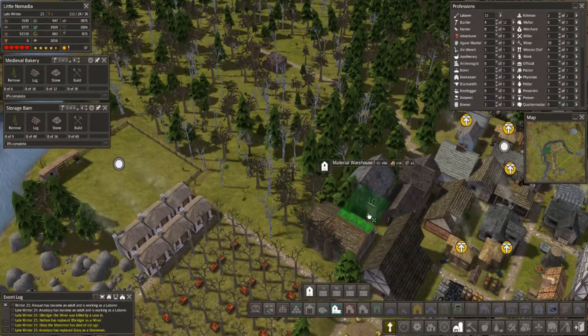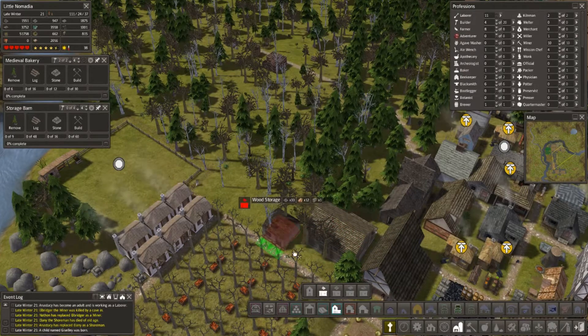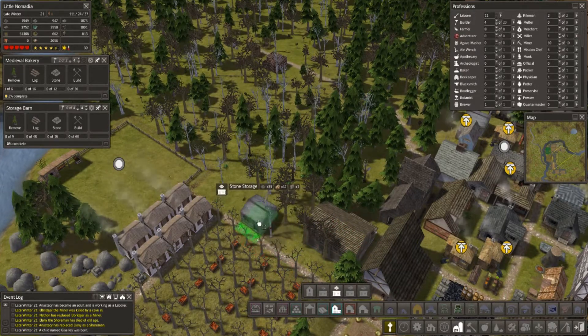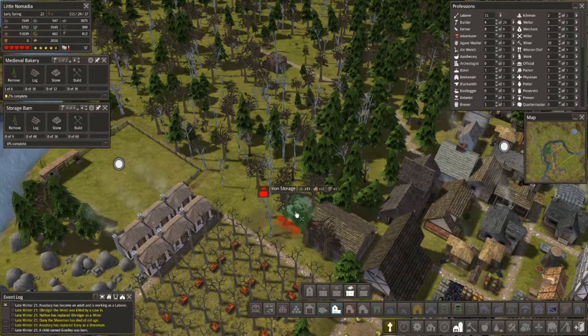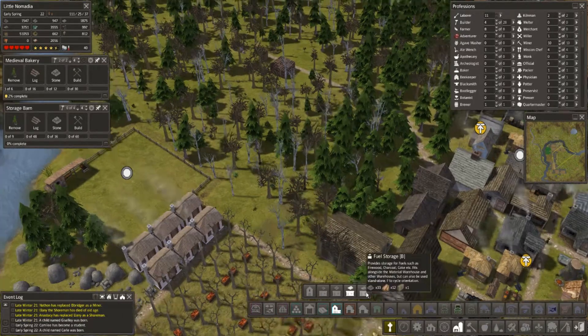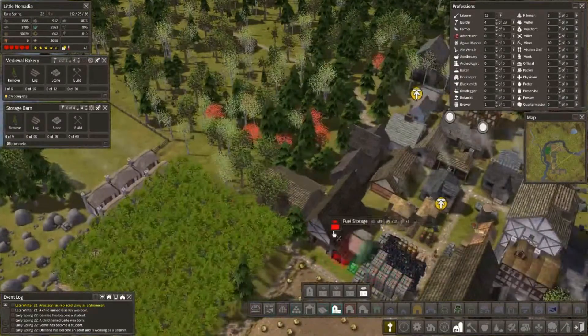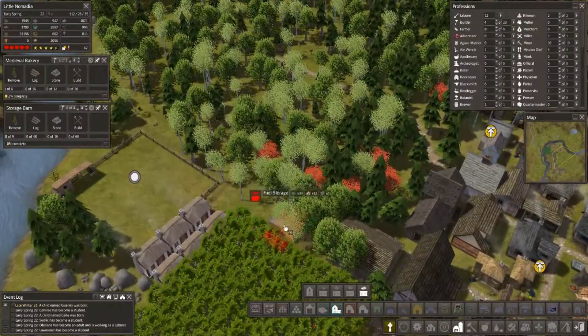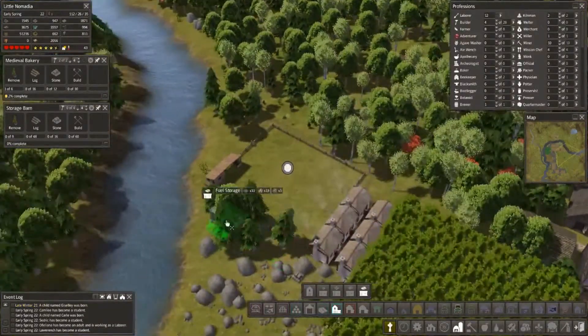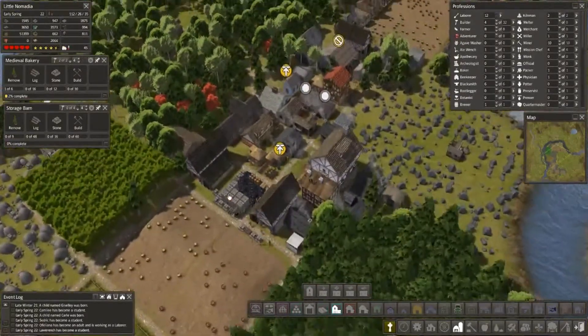We're going to put in a materials warehouse here, and then we're going to do all the other ones — we're going to do wood, we're going to have stone, and then we're going to do iron right behind it. And might as well get some fuel. Fuel's an issue — we'll stick it back here and just forget about it over there.